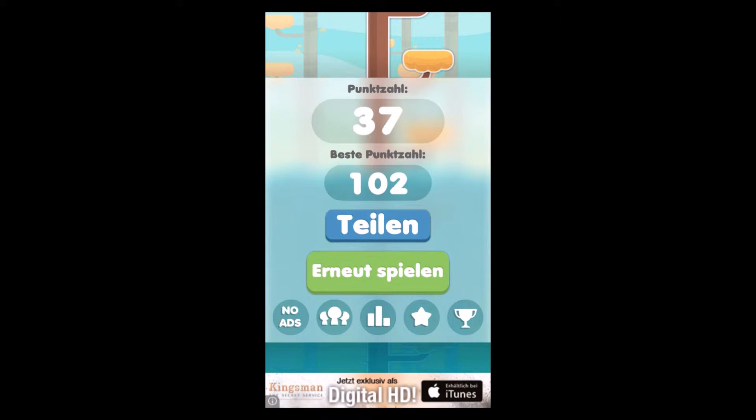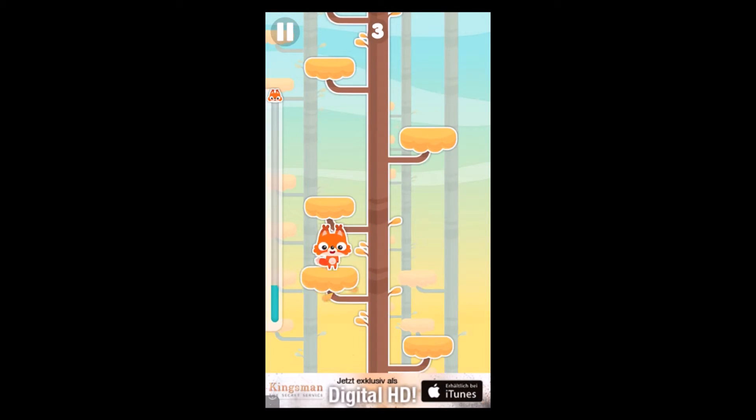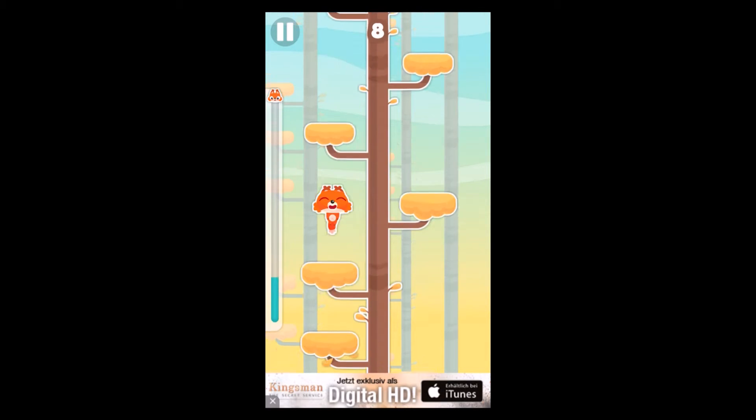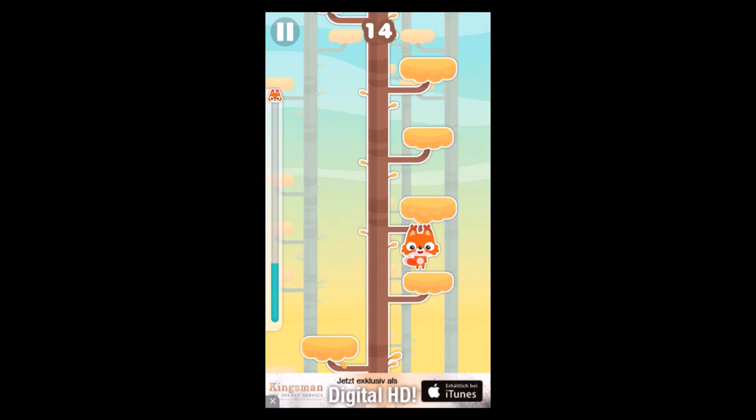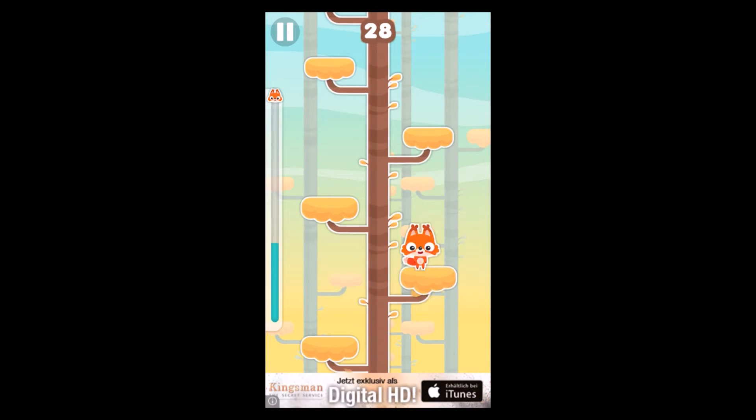You know that foxes can swim, so you really should avoid tapping on the wrong side because you're gonna fall down and go into the water and the fox is gonna drown — and nobody wants that, right? Here we go. On the left side you can see the water progressing.